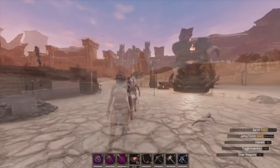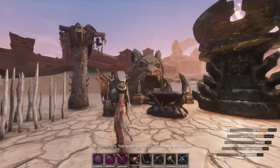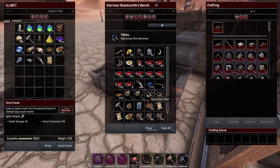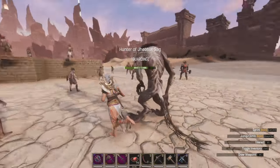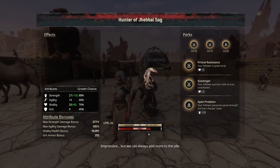First off, the hunt — it's quite fun. You can get cool decorations, a fancy new regalia, some claws and mauls, as well as your very own werehyena Hunter of Jebel Sag to follow you around and have at your base. He gets some pretty decent stats; I just admin-leveled him, so you could probably get him better if you're slowly leveling.